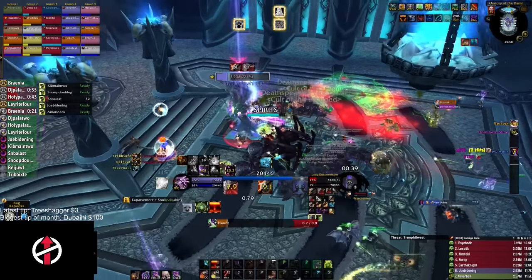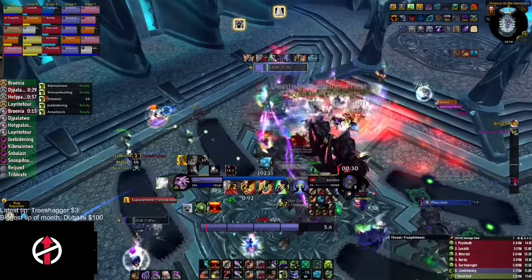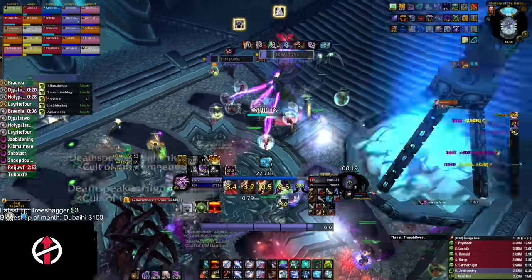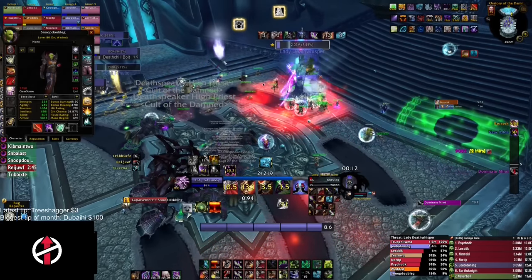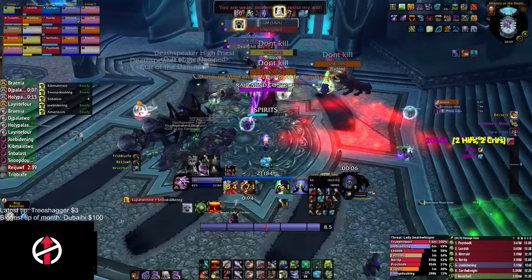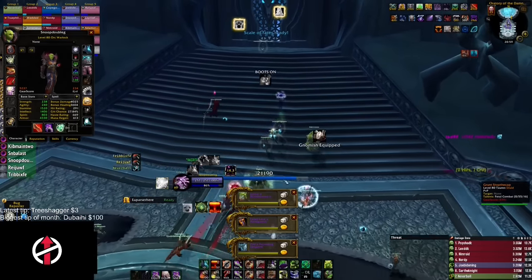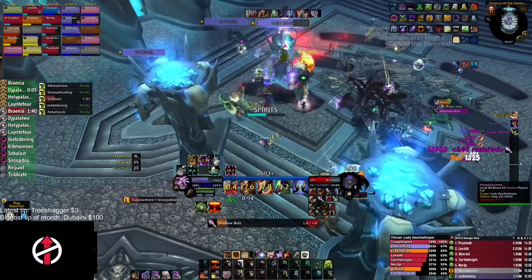During all of Phase 2, spirits will spawn around the room and fixate on targets. If they get too close, they will explode in a large AoE for heavy damage — this is the only mechanic you need to fear. As long as you dodge the spirits, you kill the boss. In Phase 2, only three adds spawn every 45 seconds. We have the off-tank pick them up and drag them onto the boss so they can be dotted and cleaved down, prioritizing killing these adds over boss damage.